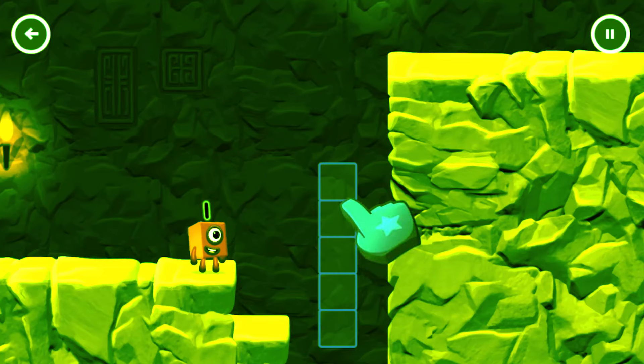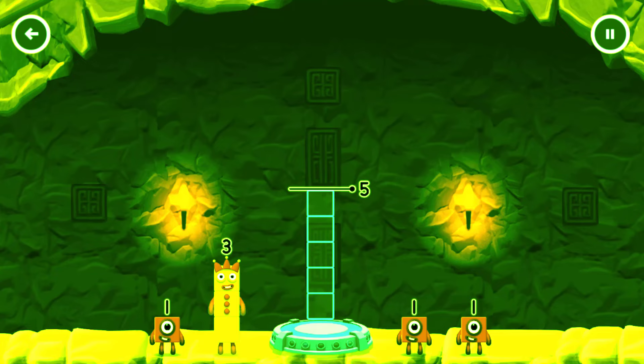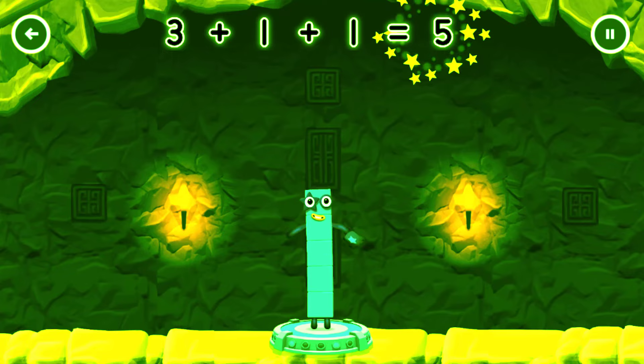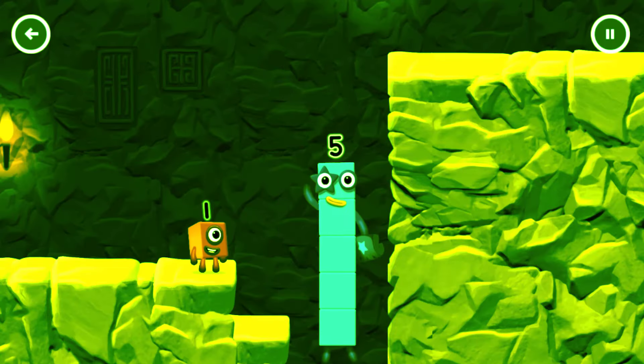Tap to solve the puzzle to help get across the gap. Add number blocks to make five. Drag number blocks into the middle until you fill all the space. You've solved it! 3 plus 1 plus 1 equals 5. High five! Yes, you got it!